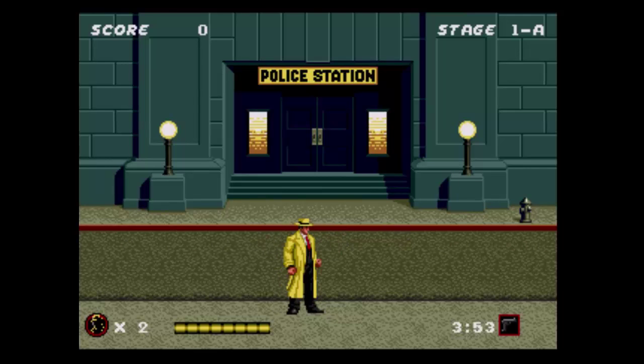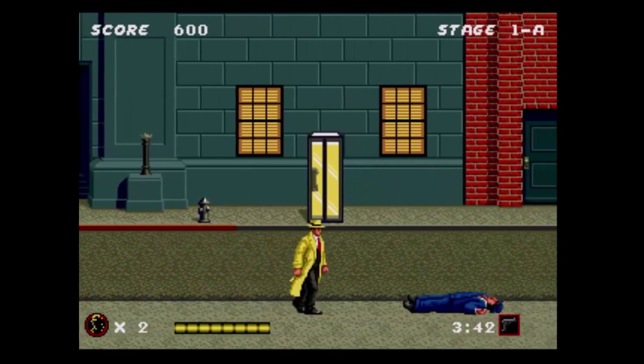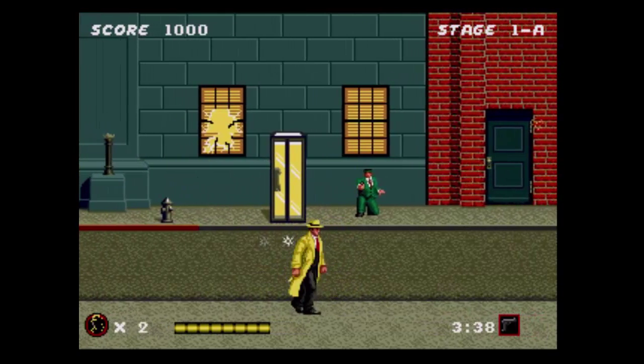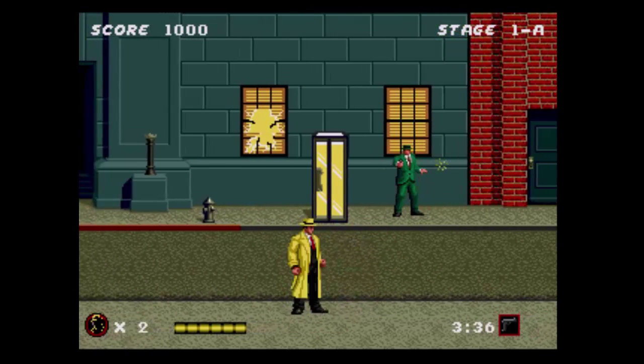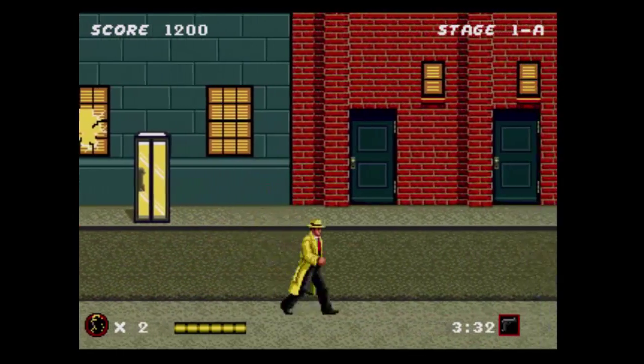In this Sega Mega Drive version, it's a side-scrolling arcade game. Dick Tracy can jump, duck, walk, shoot a pistol, and use a Tommy Gun to hit enemies and objects in the background. Dick Tracy has a health bar and as you get shot or take a hit, you lose health. Once you lose all your health, you lose a life. Each level has a series of sub-levels and bonus points are awarded if you can avoid hitting various objects in the background, like windows and fire hydrants.